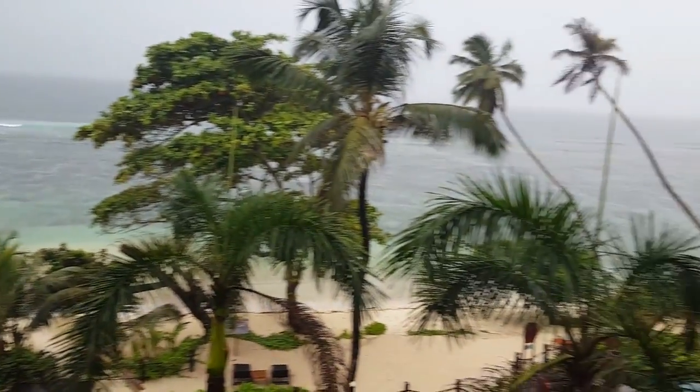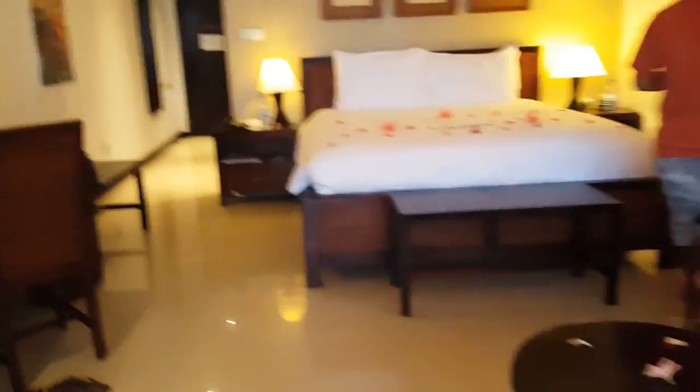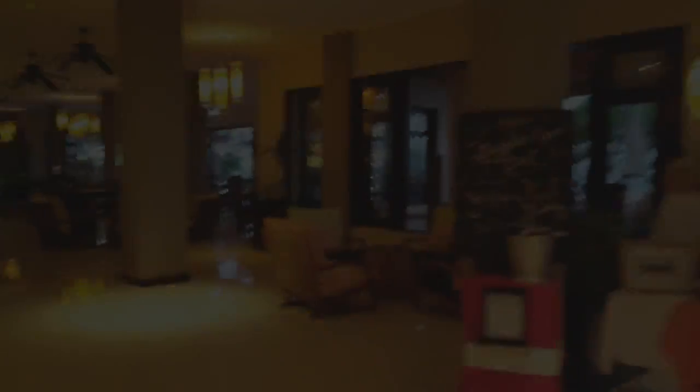This is basically what our room looks out onto. It's a very little tiny place, but I think it's fine. This is what we call basic in Seychelles — basic 5-star hotel. We've got this room, and the lounge.